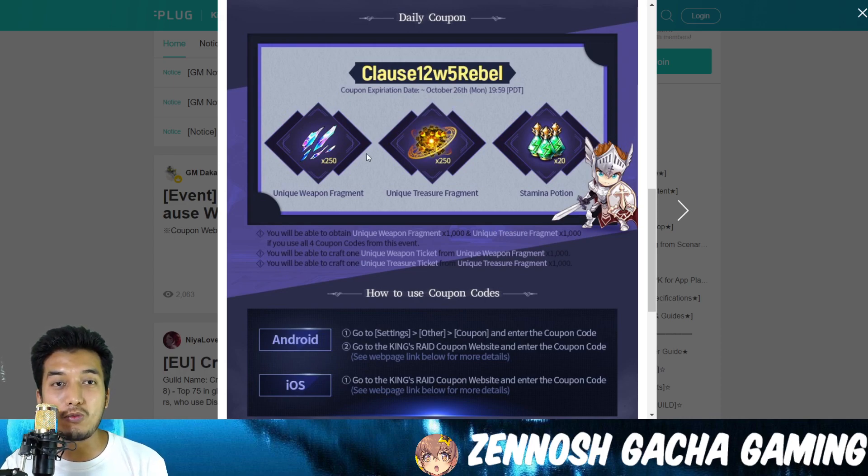What are the rewards from this coupon code? Well, 250 unique weapon fragments, 250 unique treasure fragments, and 20 time-in potions — making a total of 1,000 unique weapon fragments, 1,000 unique treasure fragments, and 80 time-in potions over the four-day period. That looks really good!